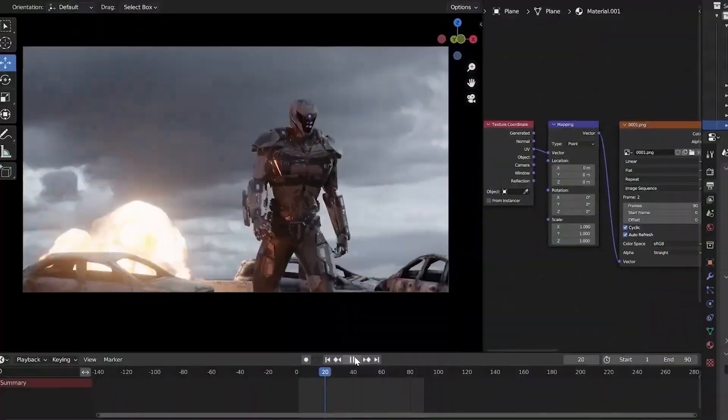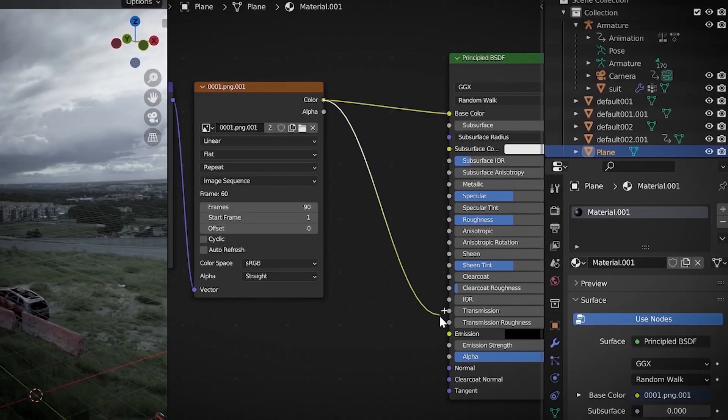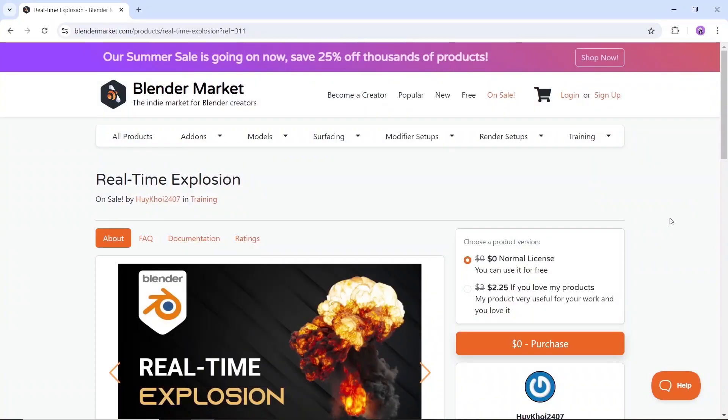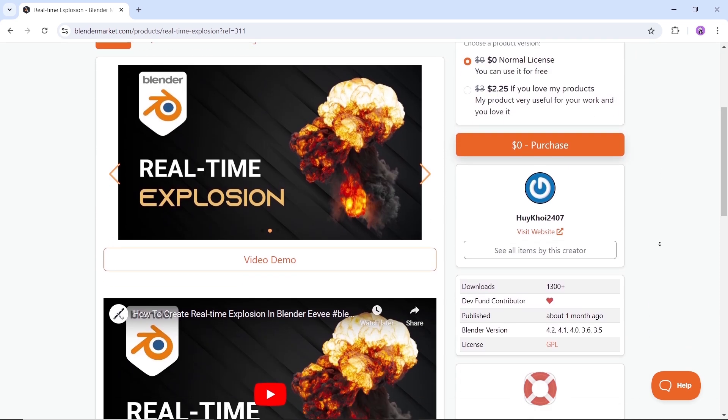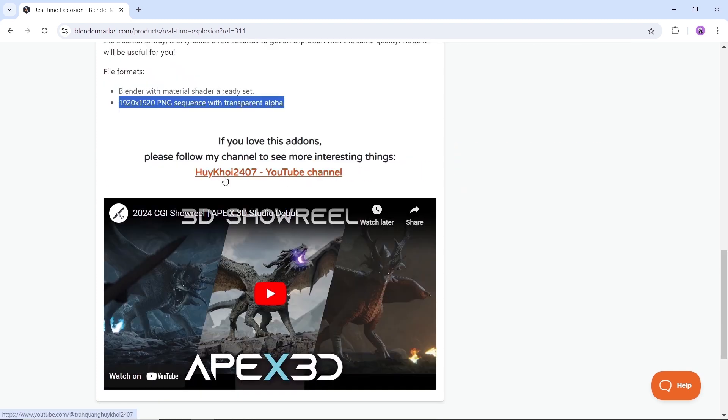At number three, we have the real-time explosion. No need to spend a lot of time simulating and rendering like the traditional way, and it only takes a few seconds to get an explosion with the same quality. You can get it from the market for free using the link in the description, and it goes smooth with EEVEE based on PNG sequence, so it's likely to run on your old machine as well.